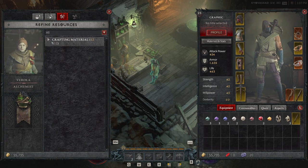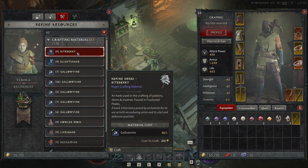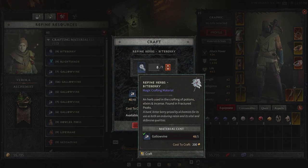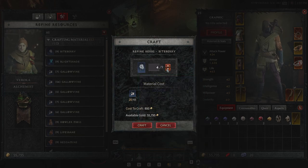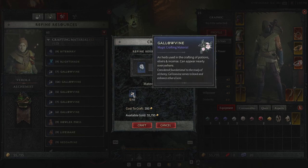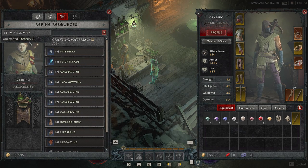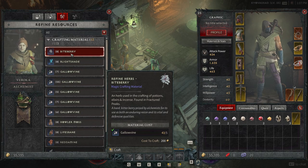Next up we have refining of resources. This isn't a huge deal, but I want to give a brief introduction to the refining resources category. So with bite berries — we have about 48 right now — we can actually refine these herbs. We can refine bite berries into gallo vines. Let's craft one so you understand how this works. The cost is 200 gold, and we use 5 of our 48 bite berries. There we go — we crafted that one bite berry into a gallo vine.